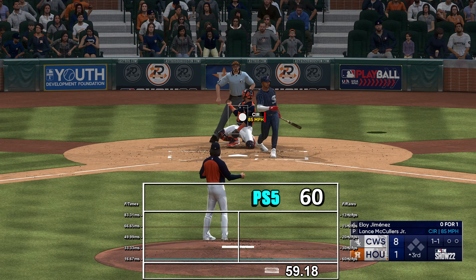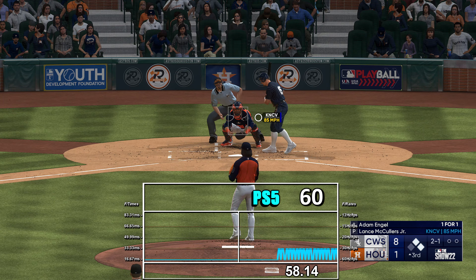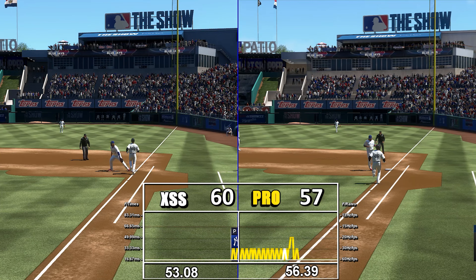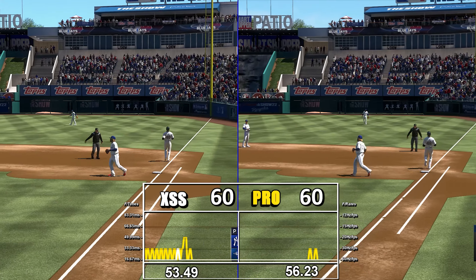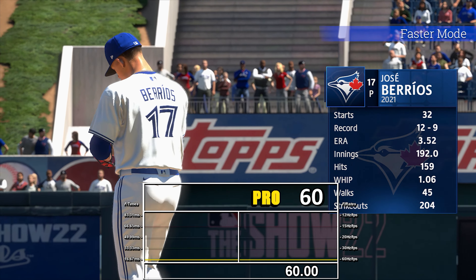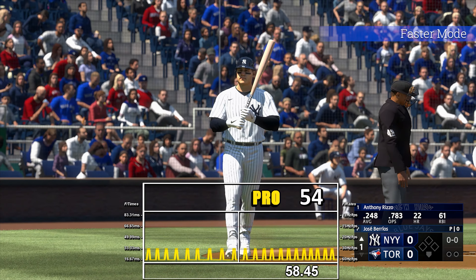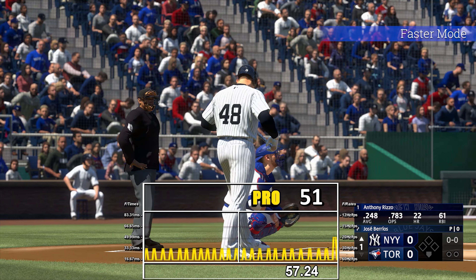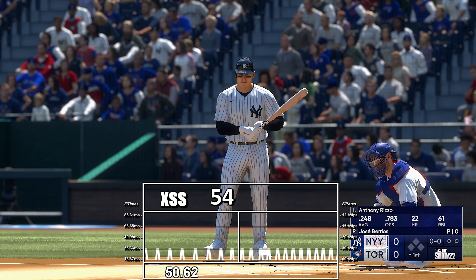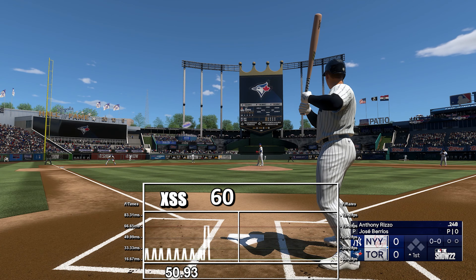The higher resolution and largely smoother Series X and PS5 versions do impress at times due to good use of light sources and shadow quality, and they are pretty much identical carbon copies of each other — from shadow maps, asset details, and textures to depth-of-field passes, everything is identical. Post effects are decent, with a bokeh-shape depth of field used alongside a depth-aware Gaussian one for the focal length of the camera. It's largely sacrificed in gameplay cameras to aid performance.